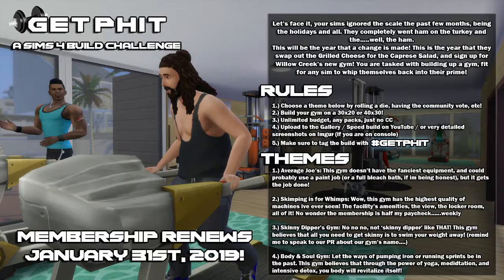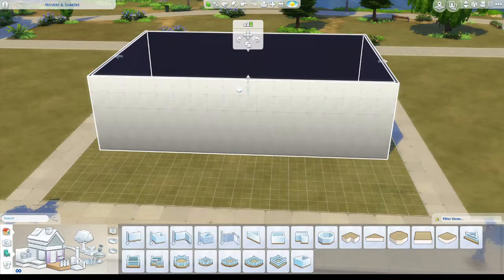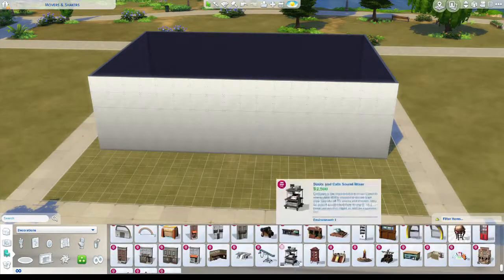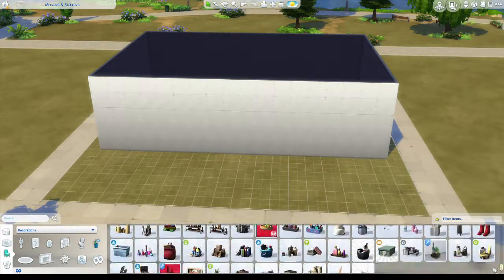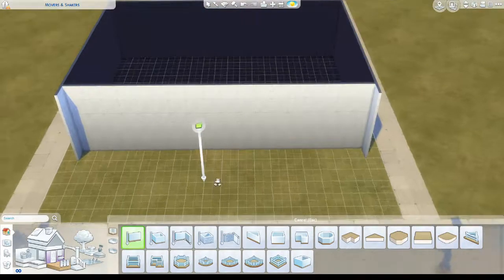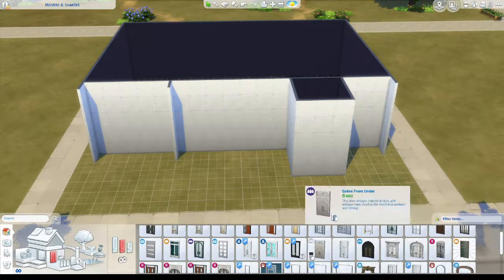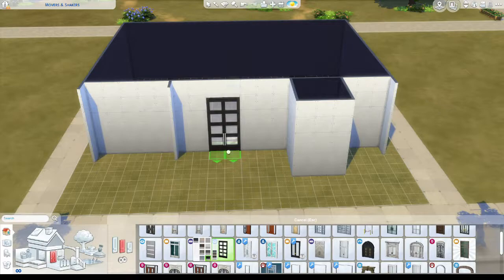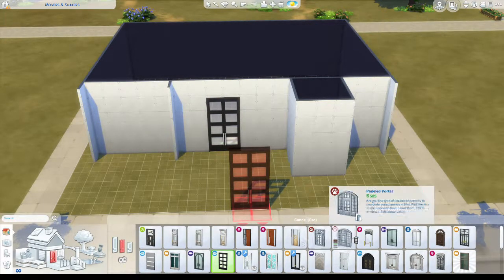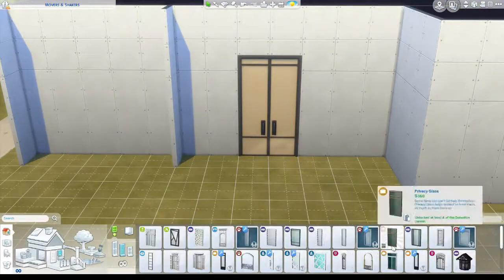Hi guys, Shine81 here and welcome to a speed build. Today we are doing a challenge - the Get Fit Challenge by Fire Hero. The challenge was to create a gym and you had four options to basically choose from. The one I ended up with is Average Joe's. Let me just read out some of the challenge rules for you.